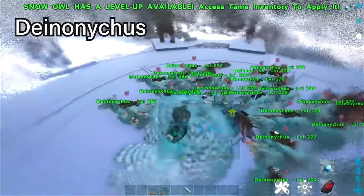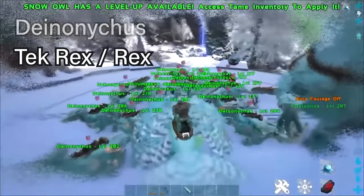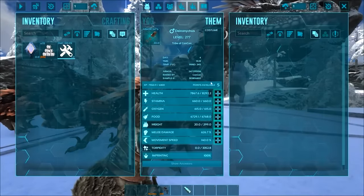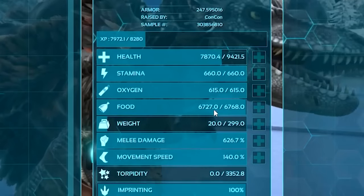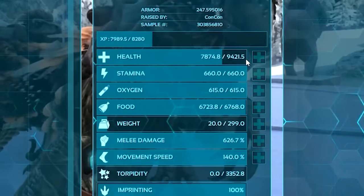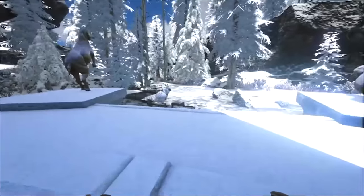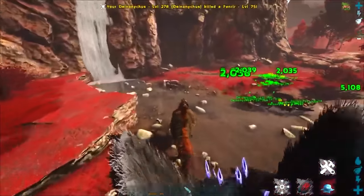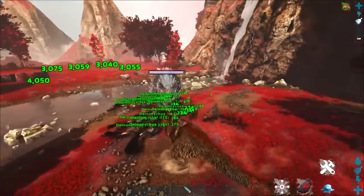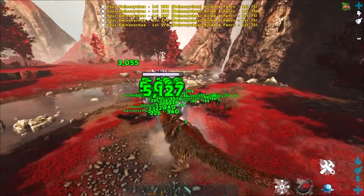I recommend taking Deinonychus in here, but not only Deinonychus — actually a mix of Deinonychus and Rexes, which I'll show towards the end of the video. The big reason for the Deinonychus is that when you cap its melee at just over 600% melee damage — don't go higher than 600%; put the rest of your points into HP — the Deinonychus bleed works on bosses up to 600% of their melee damage and does insane damage. But we need something to block the boss, which is what the Rexes are for.